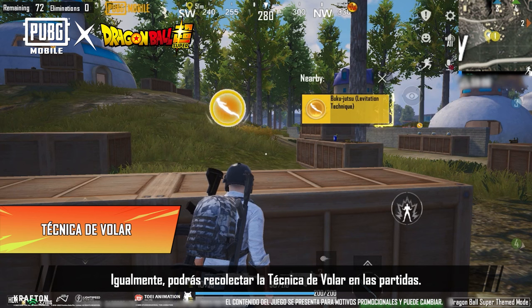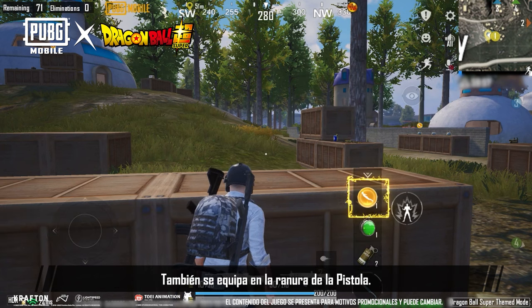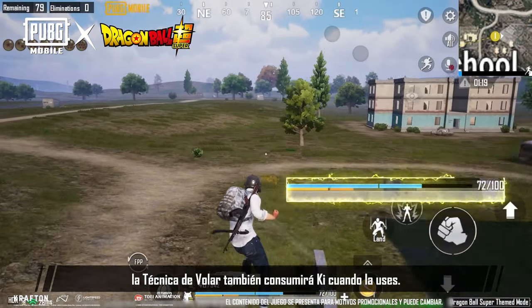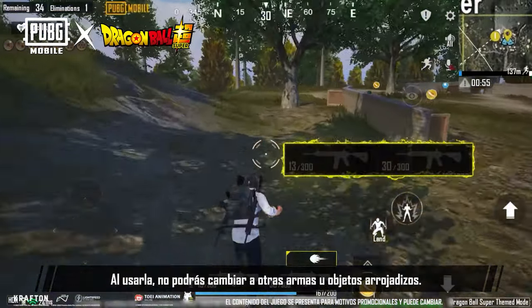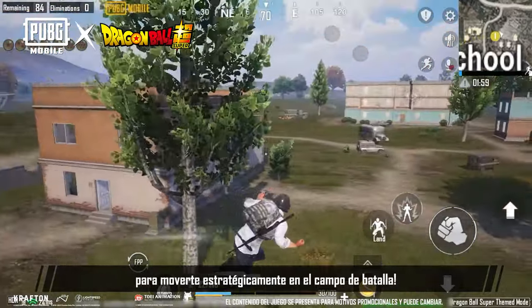Similarly, you can also pick up Buku Jutsu, or Levitation Technique, during a match. It also equips to the pistol slot. You can use this skill to fly freely in the air. Do keep in mind that Buku Jutsu also consumes Ki when used. While in use, you also won't be able to switch to your other weapons or throwables. Make good use of this skill to tactically move about the battleground.